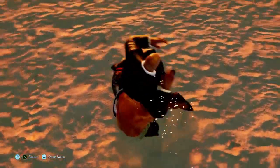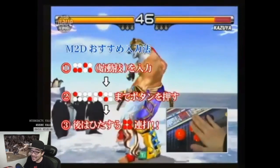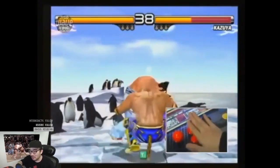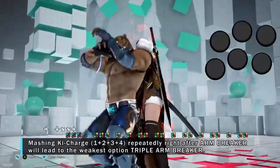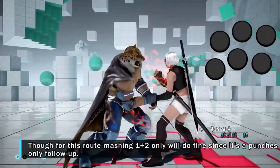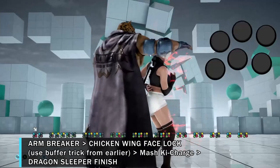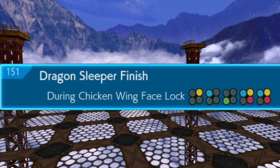Here's the secret: since the older Tekken games, they made it easier to get multi-throws out simply by mashing all four main buttons together — that's key charge. Even the producers of the game are essentially telling you to just mash. However, this method will always lead to the least damaging option whenever it is implemented for multi-throws. For example, after the chicken wing face lock, mashing key charge will lead to the Dragon Sleeper finish, even though it has a crazy input. The game registers all of those inputs from the key charge mash.